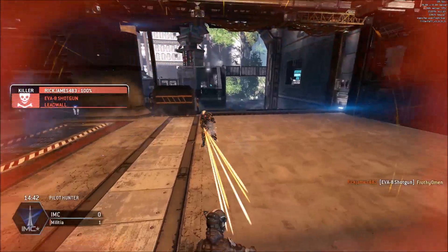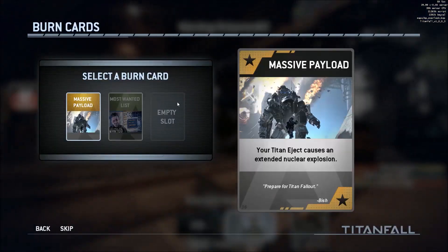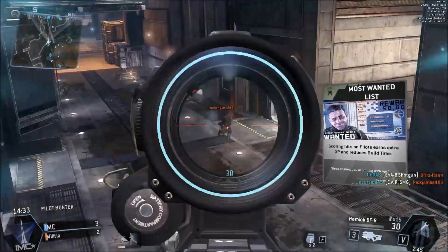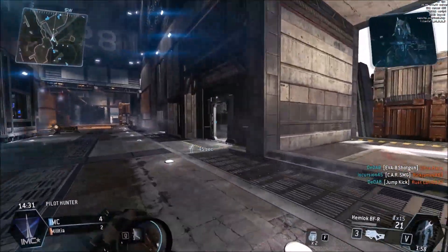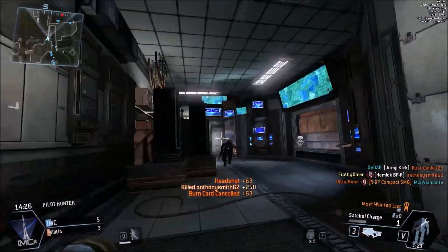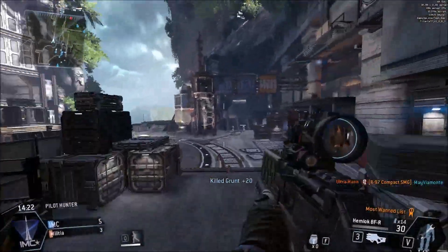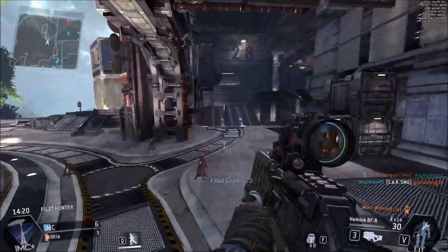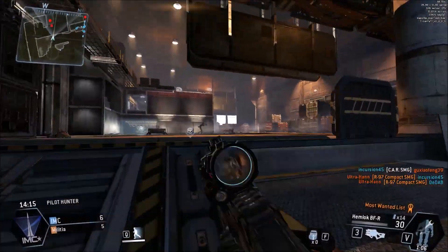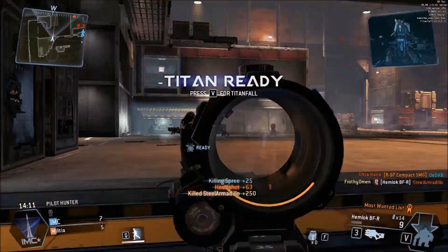As for your sidearm, that's personal preference — you can use whichever one you want, they're all equally viable. I personally like the Auto Pistol, just because after doing the Generation Challenge for getting a huge number of kills with it, I've gotten really used to it and use it in all my classes. For your Anti-Titan weapon, the Charge Rifle is probably best, just because it can strip enemy shields and doesn't give a lock-on warning when you use it, plus you're going to be at far ranges.